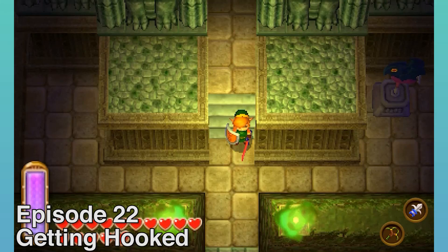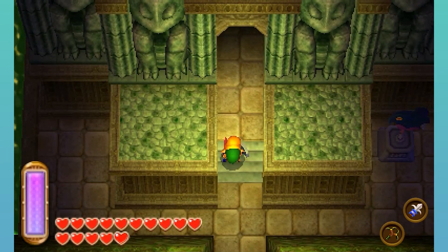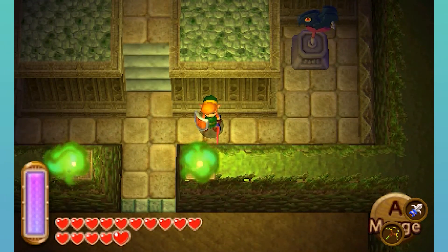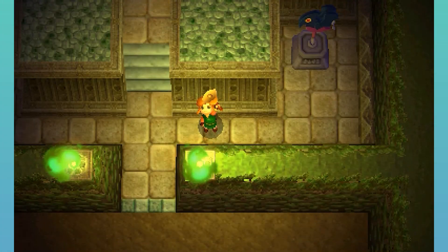Hi to everyone, your Pyral here with some more of Legend of Zelda A Link Between Worlds. Last episode we cleared the Dark Palace and we rescued Gully, who is now one of the Seven Sages. This episode we're gonna get straight into things — we're gonna make a beeline straight towards the next dungeon, which is the Swamp Palace.